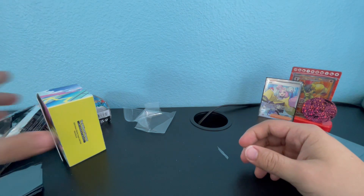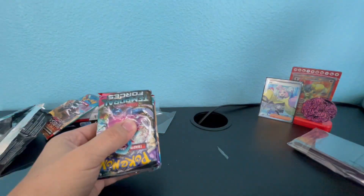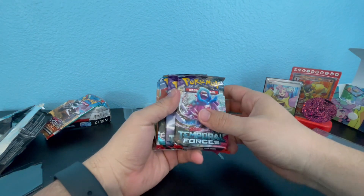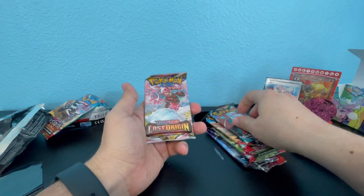Let's see what's inside the packs. We have more Temporal Forces, and behind that — more Paradox Rift, Obsidian Flames, Scarlet Violet base, and Lost Origin.